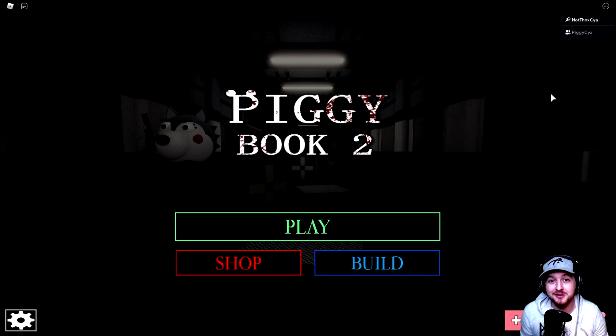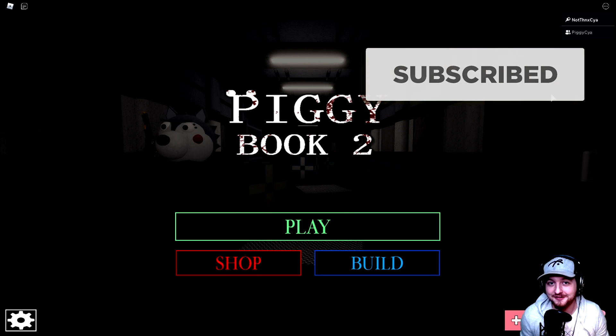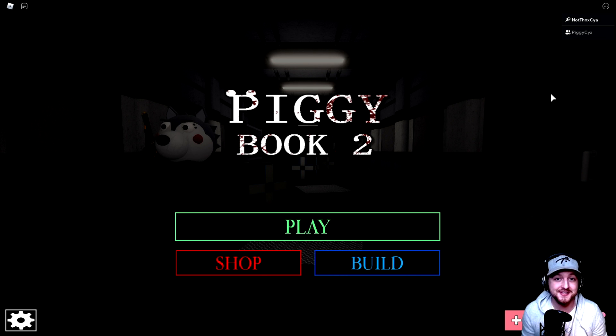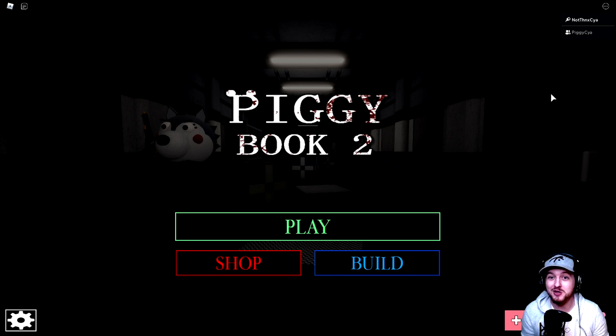It seems like in total there are actually four hidden notes. Some of them we didn't see in our first playthrough on the channel and it gives us some really interesting information. There's also a few little easter eggs, a few fun little bits and pieces. Today we're going to talk about all of it and also the incredible cutscene that we got to see at the end of the chapter.